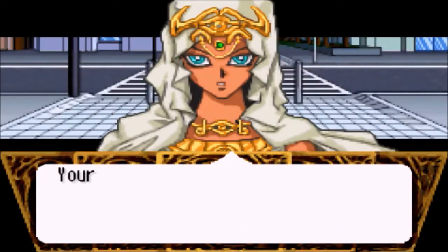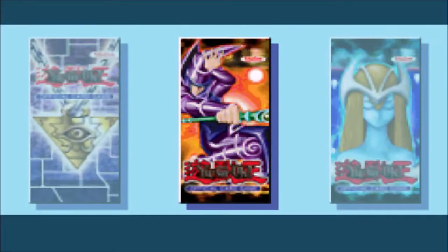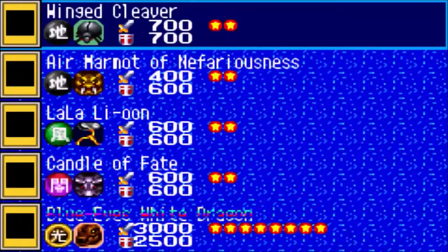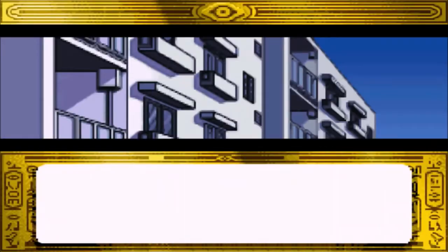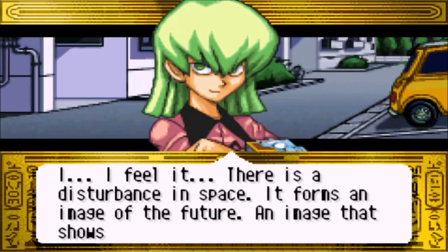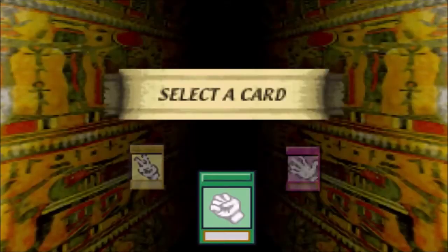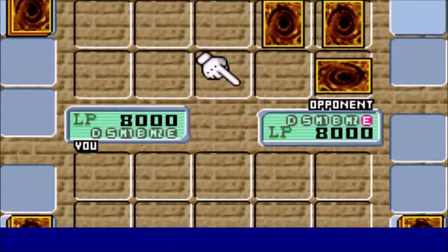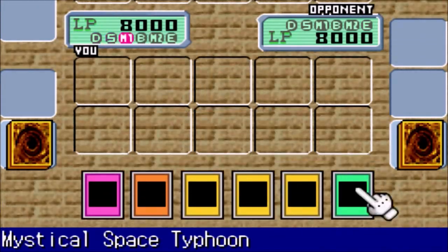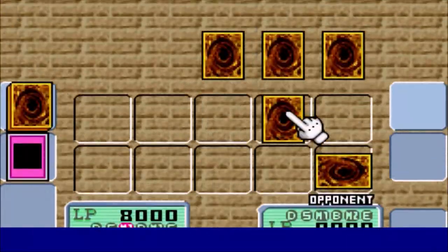Shizu, you saw — you can see the future. Did you see that I was going to beat you there? And we got another Blue-Eyes White Dragon. We got another fight over here — this one's kind of off in the corner a little bit. We don't know who this is, let's go check out who that would be. It's Esparova. 'I feel it. There is a disturbance in space. It forms an image of the future — an image that shows you are defeated at the hands of Esparova.' Esparova was one of those guys in the show that ended up being able to see other people's cards, because he was cheating and having someone else tell him what was in their hand. Esparova ends up being the guy that originally had the card Jinzo, which is that really cool card to get rid of all traps.